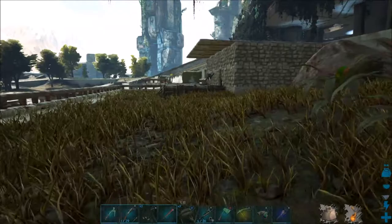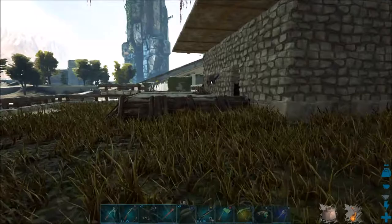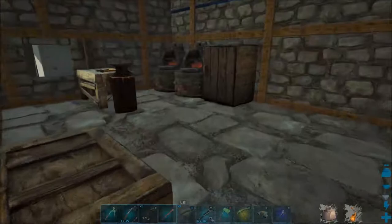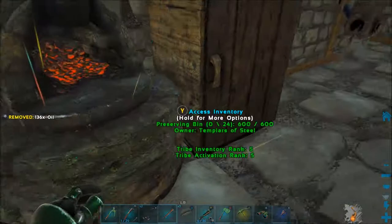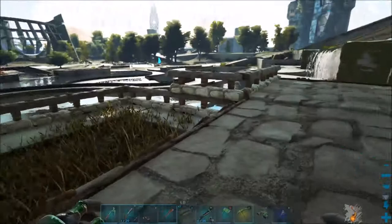We're almost home after a long, slow walk through the park carrying a bunch of metal. I think that's going to do it for today's episode. We've got a starter base here on Earth — or Extinction — and we're going to use this as our front for getting a whole bunch of stuff done. In the next episode we're going to start to bring some tames in — probably bringing stuff for mining, harvesting, and a couple of argents for flying around. Thank you guys for watching and we'll see you in the next one.